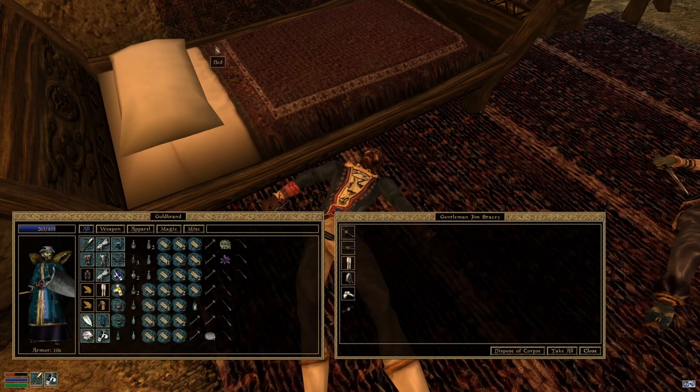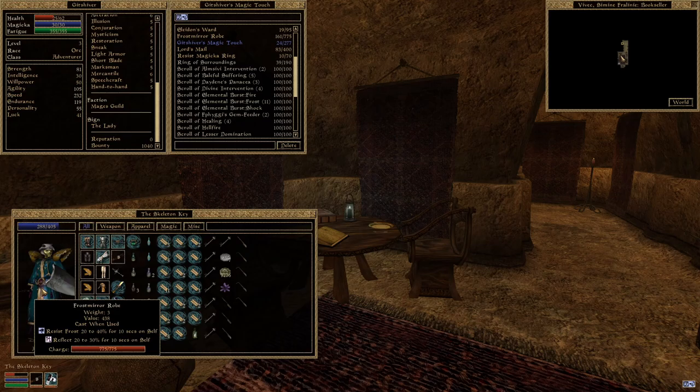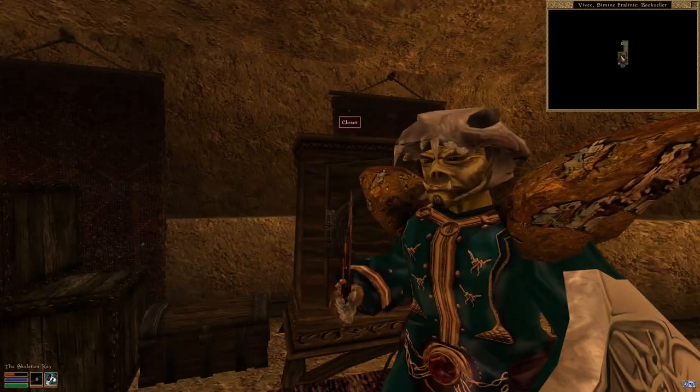With him out of the way, we now have a wicked artifact. You didn't think I was going to do a 5 Minute Morrowind without one, did you? Here we have the Legendary Skeleton Key. It only has 50 uses, so be smart about when you break it out, but it's a surefire way to open locks without needing magicka or item charges.